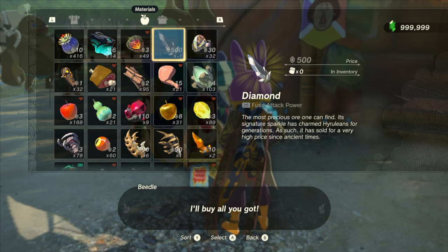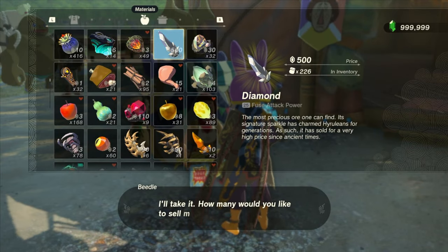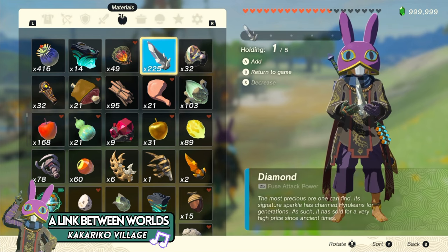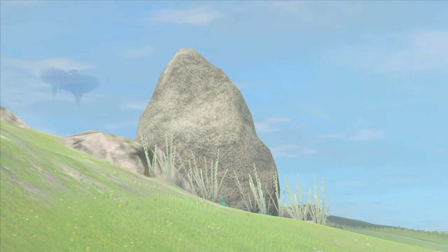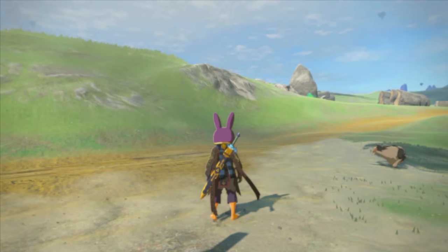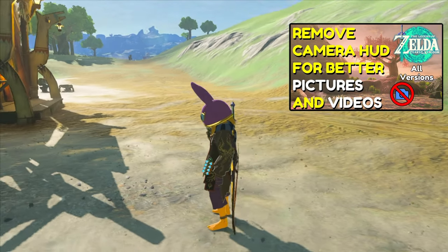Real quick before we move on, there is one more little thing I want to mention about Mineru hold storage, which probably isn't going to appeal to many people, but for the few that it does, I wanted to include it. At any point while you are in the Mineru hold storage — meaning you have the item held in your inventory but you don't see it held outside of the menu — if you go into your scope or the camera rune, any and all UI elements will be completely removed. So this works as a really good replacement for the previous method for doing this, which I'll put on the screen up in the corner right now if you're interested.